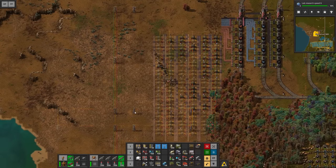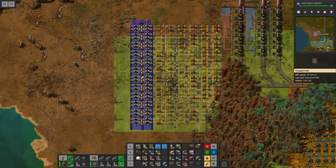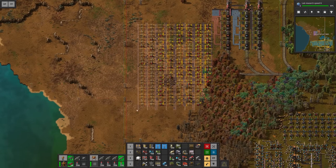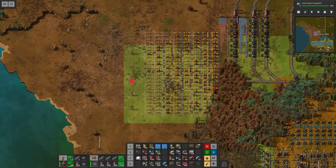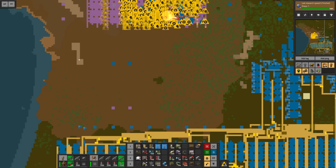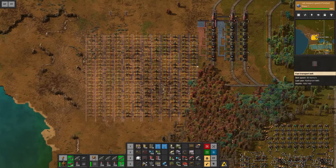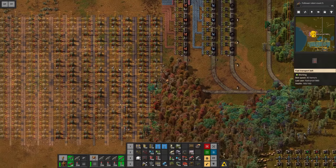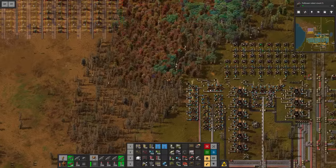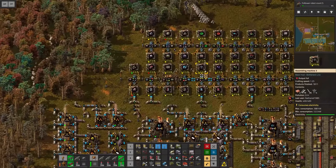Let's take apart some of these power poles, get that fourth smeltery going, and that would be everything we need for the copper. Then let's get rid of some more of these power poles — I'm going to need two additional smelters for the iron. This is then going to leave us this amount of space. Hopefully it's enough. Let's go ahead and keep on researching everything that we still can.